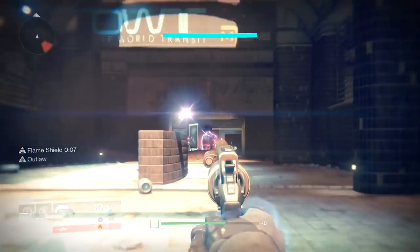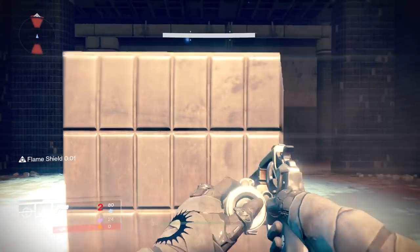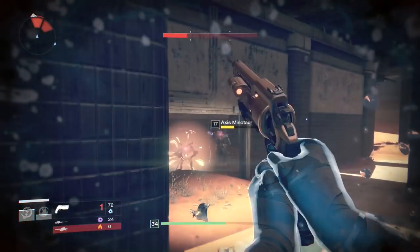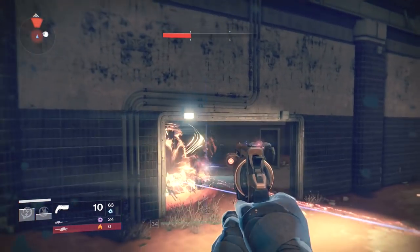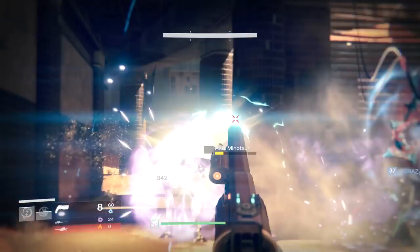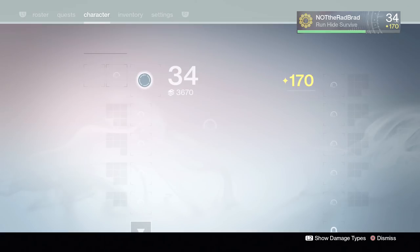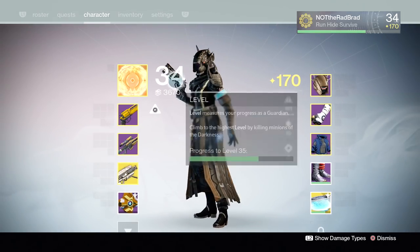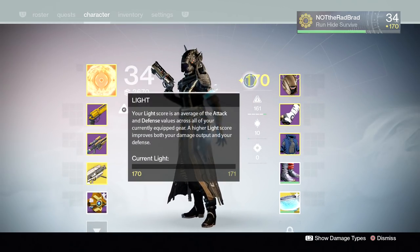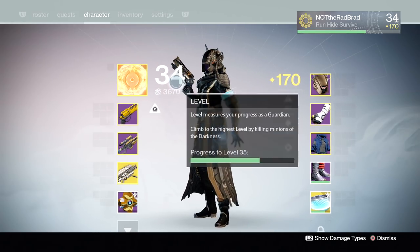So this might be the mission where you get the new subclass for the Warlock. If they're different for each character, I don't know if they'll all be separate videos — it depends on how long this one is. Next video I'm going to have to do the first mission and then show getting the new subclass for each character. If you're unfamiliar with Destiny, we have the Warlock — Sunsinger, Voidwalker — and this new one is going to be arc ability. Level 40 is the new max.